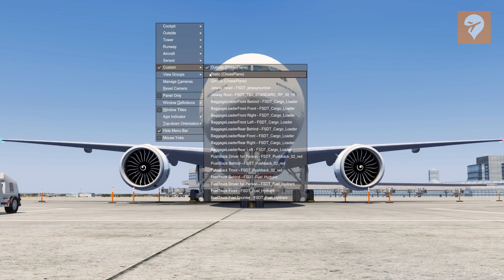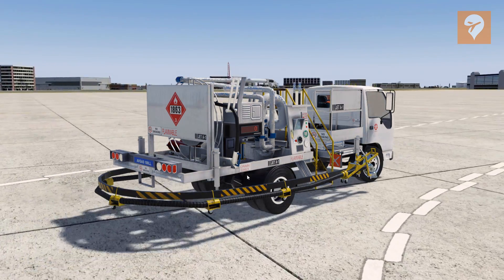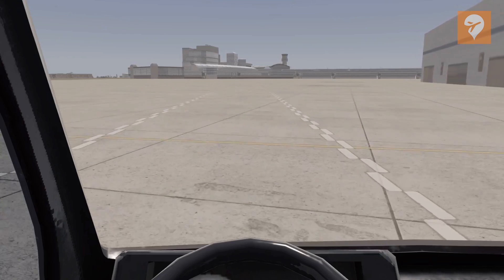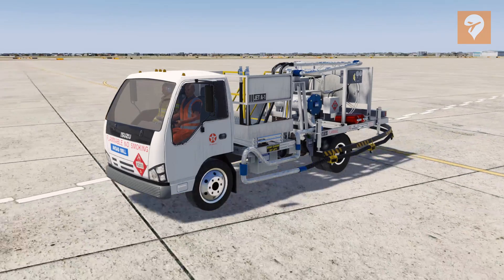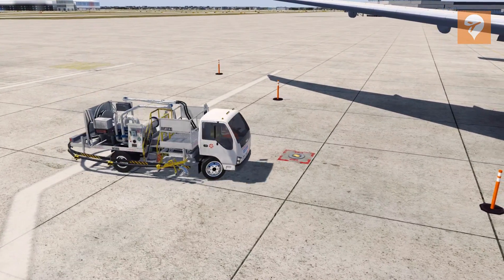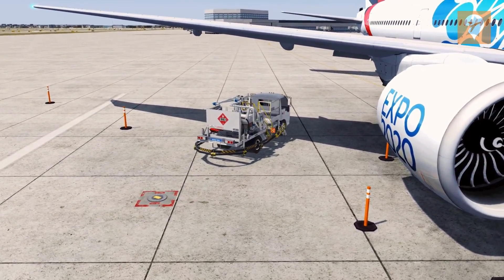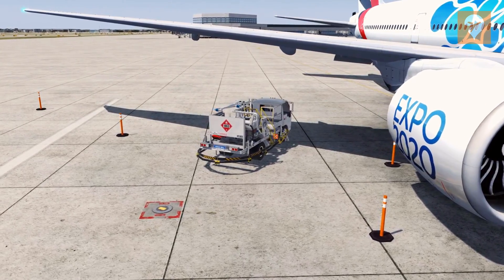There's also a new camera system that is completely independent and doesn't require any third-party add-ons. This gives you custom views of all the vehicles as well as first-person. It shows up when you right-click in the sim and hover over 'Custom.' An all-new fuel truck has been added as well.